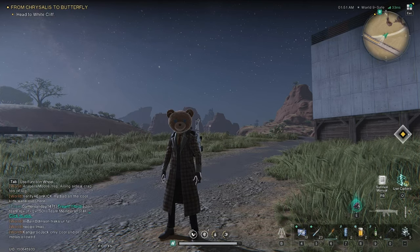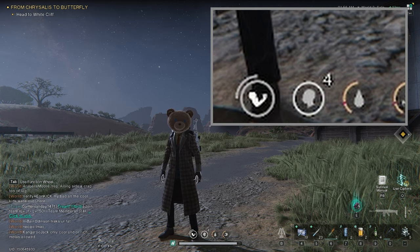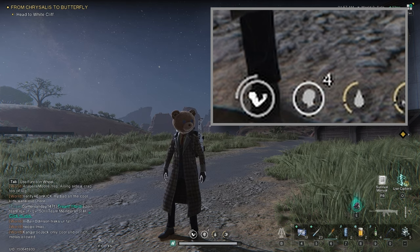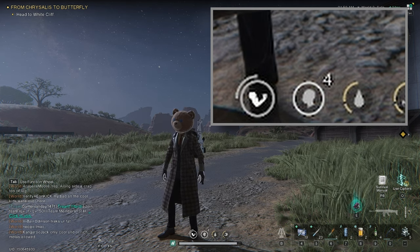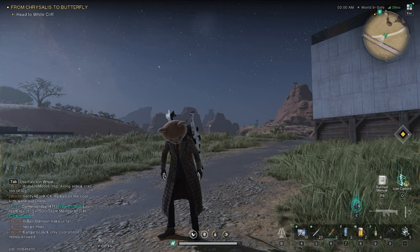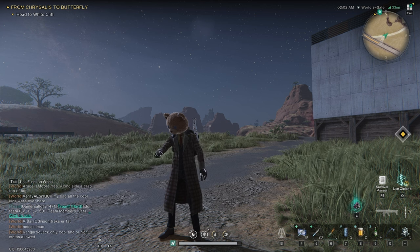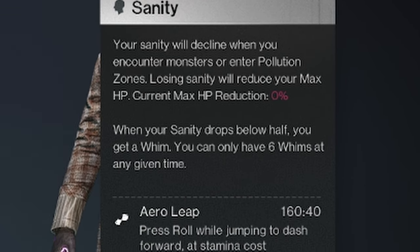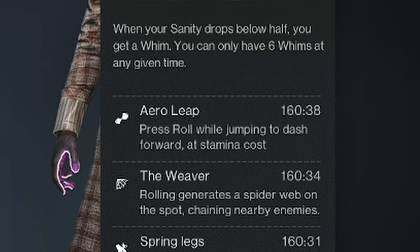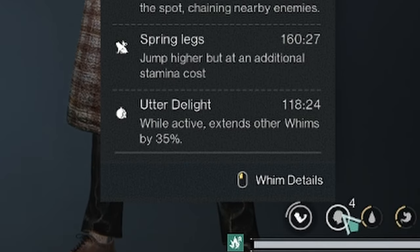There are two different places to look to see what whims and how many you have active. The first is on the bar below — in the second category there is a number, currently 4, telling me I have 4 whims active. However, it does not tell me which whims are active. To do that, hit the I button and on the lower right, hover over that same symbol. This will tell me which whims I have active, what they do, and exactly how much time is left on them.